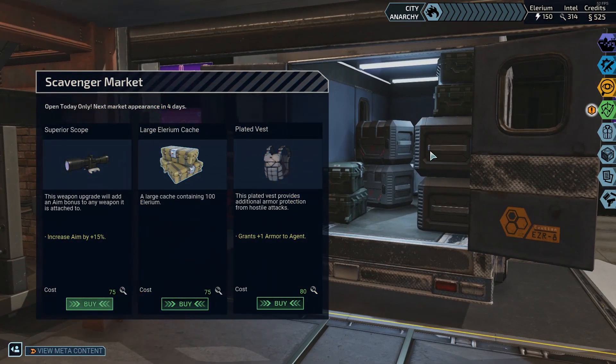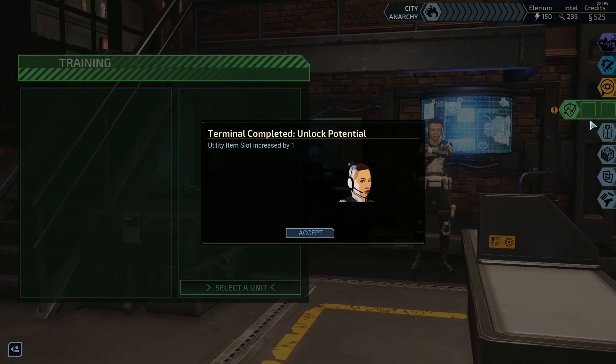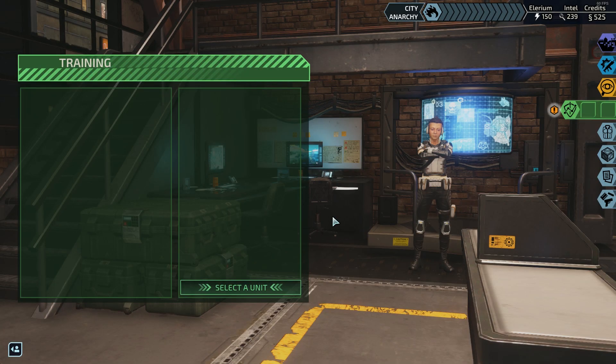To the scavenger market. So we get a superior scope that increases aim by 15% for 100 illyrium. There's also a plated vest for plus one armor. We could buy one of those if we wanted, but a superior scope is pretty snazzy. Let's grab one of those. I'm pretty sure there's an achievement to buy everything in the shop but we're not going to worry about that. We've got the utility item slot so we can do a bit of shopping.